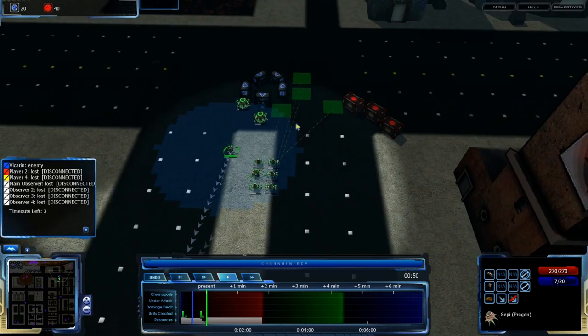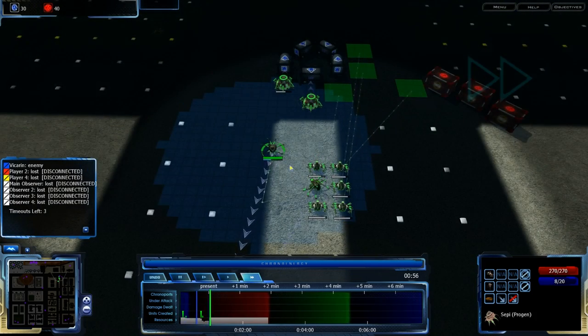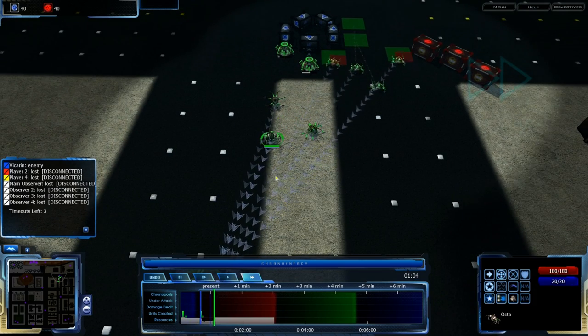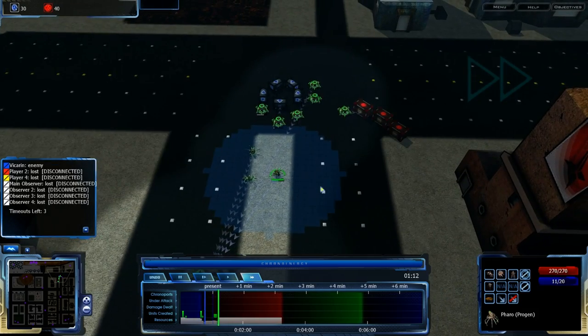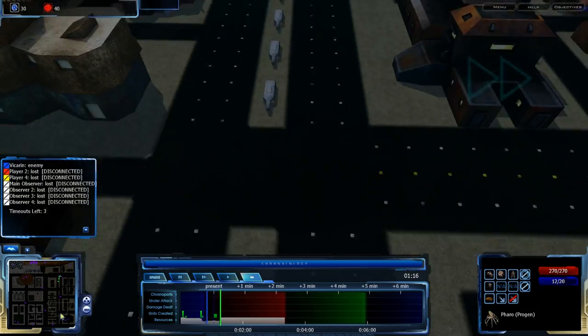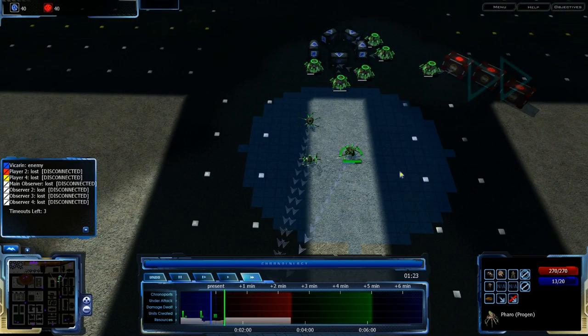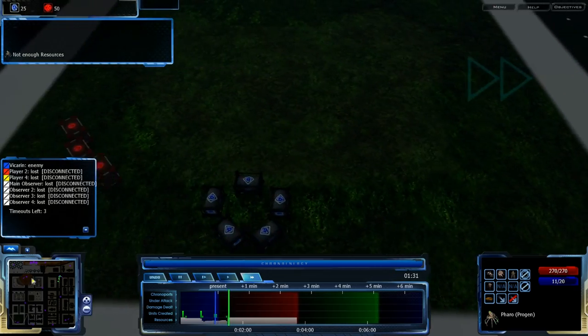I'm starting out building up my basic start, getting a fairly perfect start, mostly worried about going towards the future as quickly as possible and getting very rapid Octos. I'm not sure what my opponent Vikarin is going for right now, or where he is. I'll have to listen for him somewhere, because Grecom really doesn't have units fast enough to scout by sight, but I can scout by hearing.